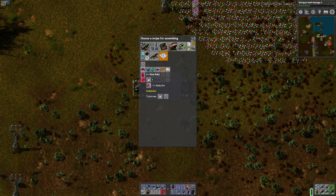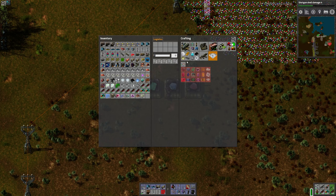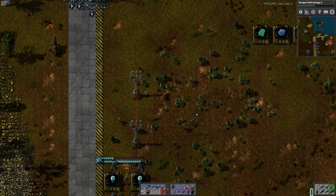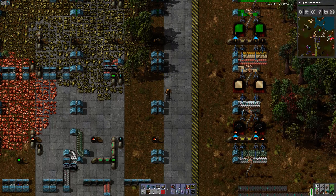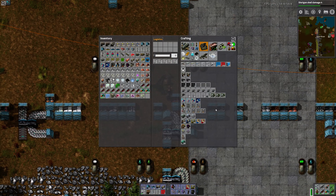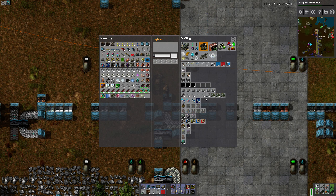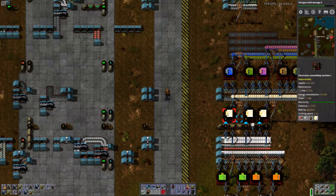Let's set up a little factory here where we pull off what we want. I want more. What am I missing? Basic electronic boards. Have you seen basic electronic boards anywhere? I have a feeling there's some right here. Yes. Thank you very much. And I don't want to pick up the transistors.